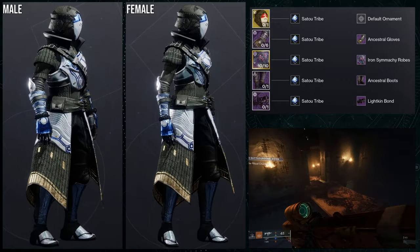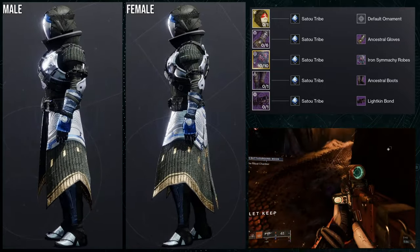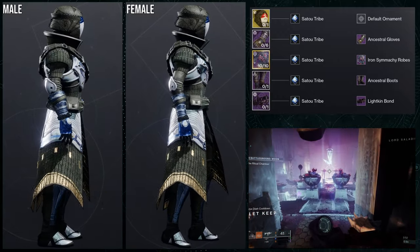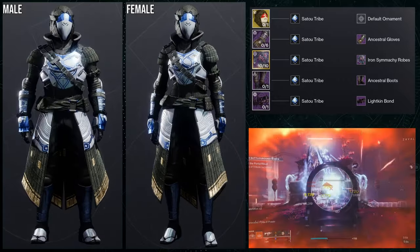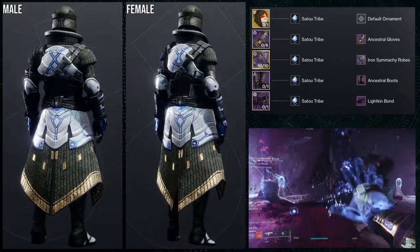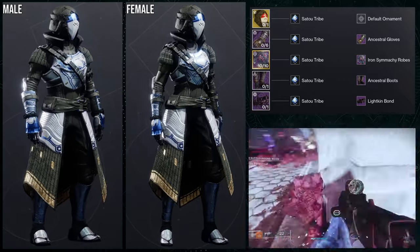For the example set, I ended up going for a Japanese look. Iron Simiki robes for the arms and boots, ancestral gloves, and then for the bond, the Sato tribe bond — because Sato tribe is the best shader. I don't think this looks bad at all. Definitely the females look really weird with it because that head looks almost super huge, but this would probably be the set that I use if I were to end up using a Speaker's Sight.